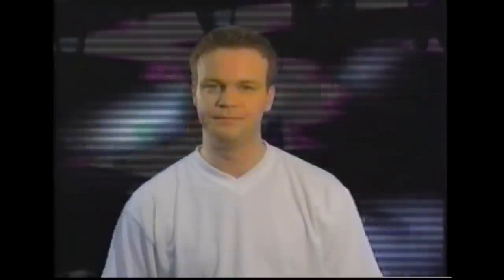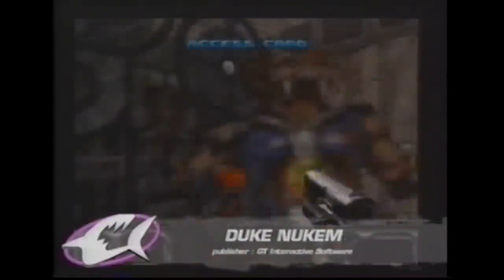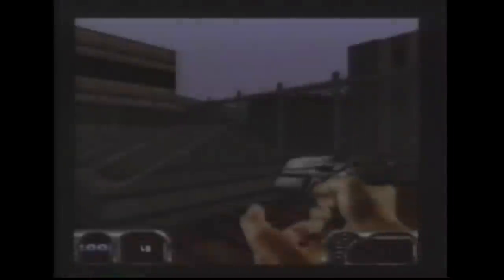The easiest way to demonstrate this feature is by example. From GameShark Pro, start the game as you would normally, without any codes enabled. Look for any elements you would like to change — for example, number of bullets, lives, or money. So in this case, we want to make Duke's pistol bullets unlimited.